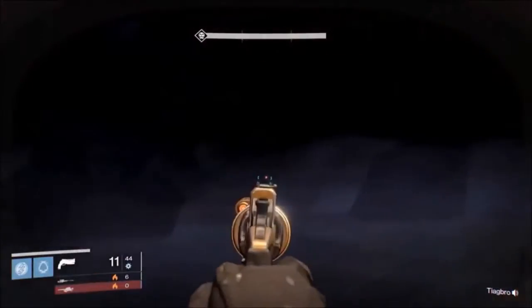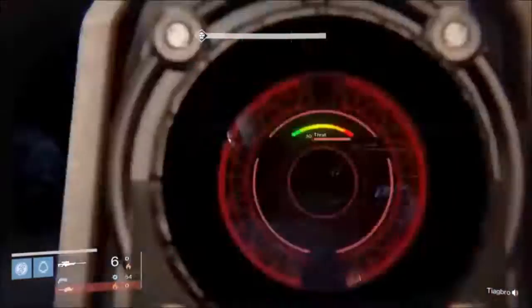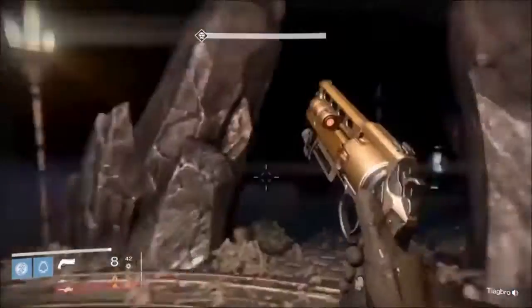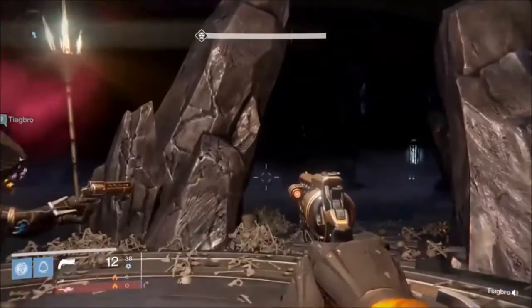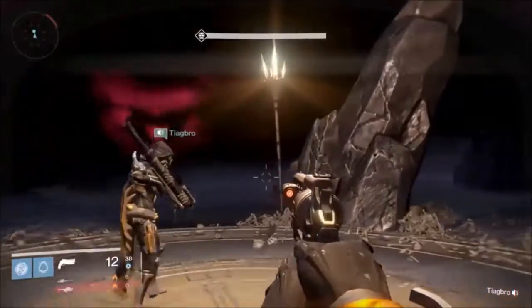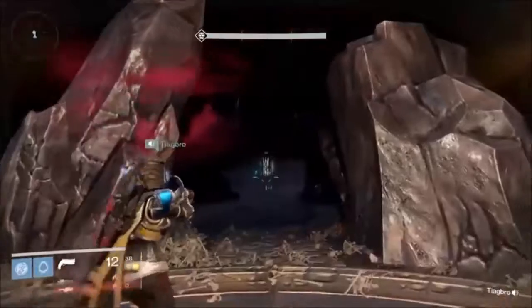Along the left side here there's a chest — it's a random room that spawns a chest, but it's just a couple shards and energy. At this point it's really not worth your time unless you really need them. The main thing you're going to want to bring on this raid is Heavy Ammo Synth — it's crucial. If you don't have an Icebreaker, you also want to bring a lot of Special Synth as well.